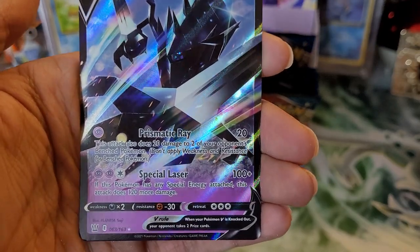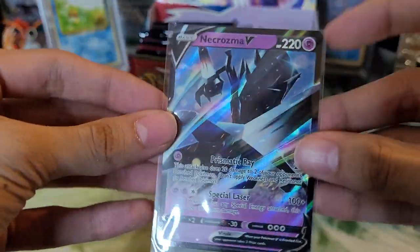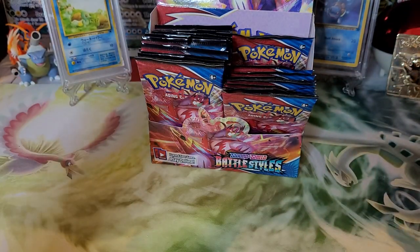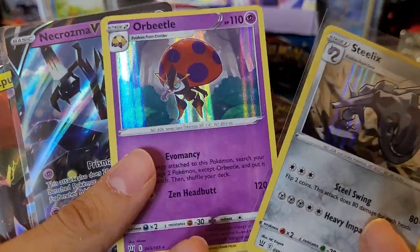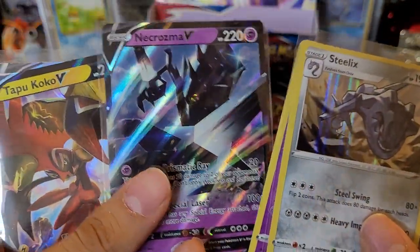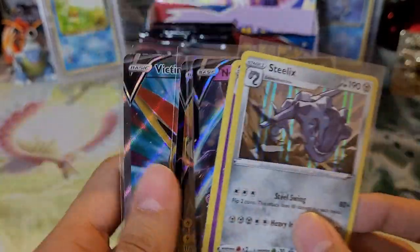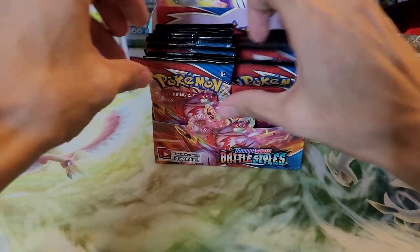So far we have: Steelix holo, Orbeetle holo, Necrozma V, Tapu Koko V, and a Victini V full art. Not too bad of a pull so far. Let's continue on.